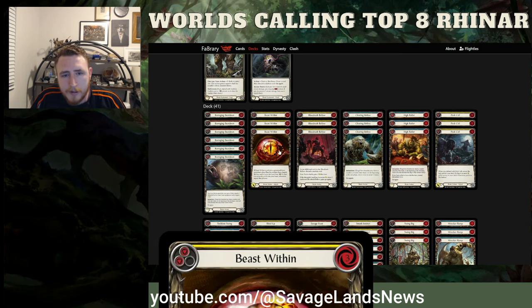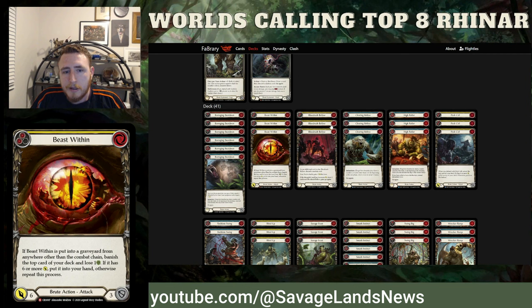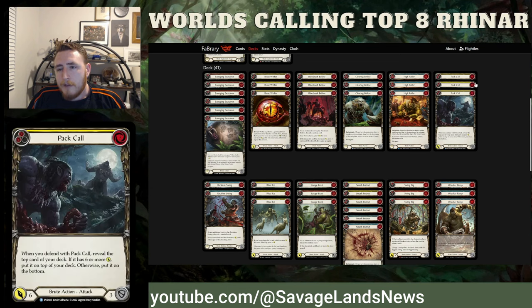Beast Within enables crazy plays. You can always force Beast Within to be your Blood Rush target as long as you get attacked. It gives you card advantage — you need card advantage. We're going for those super aggressive Blood Rush Bellows turns, so you want as many cards in your hand as possible to enable that. Pack Call is an interesting card — at first I was really against it. I didn't like the idea of losing a Blood Rush to the bottom of my deck. But there are three Blood Rushes in a 60-card deck, so the likelihood is really small.